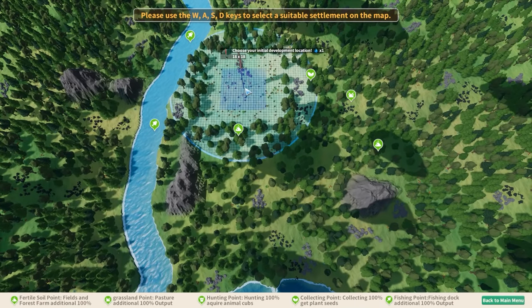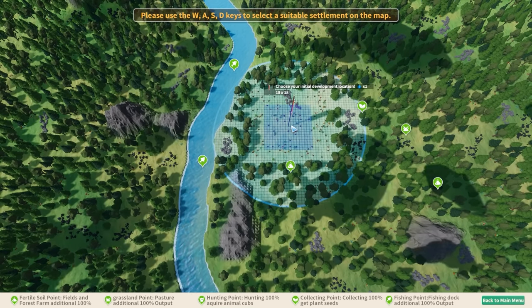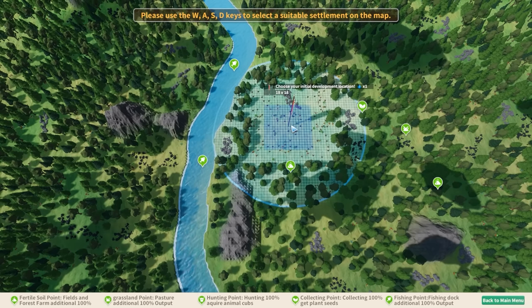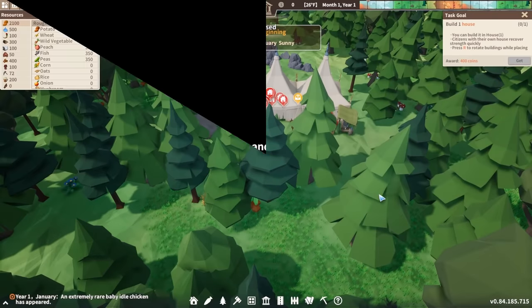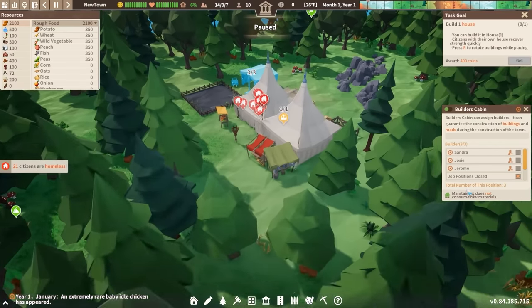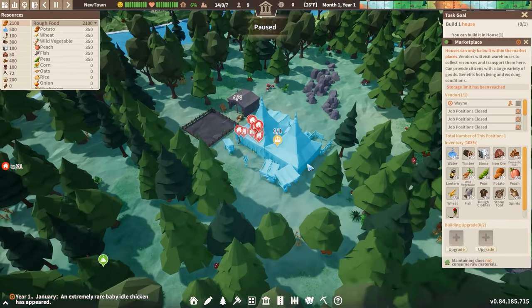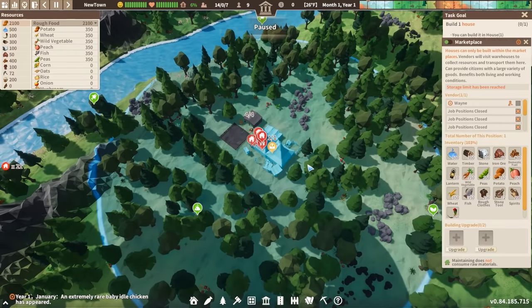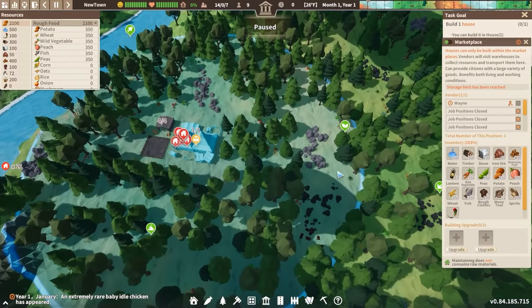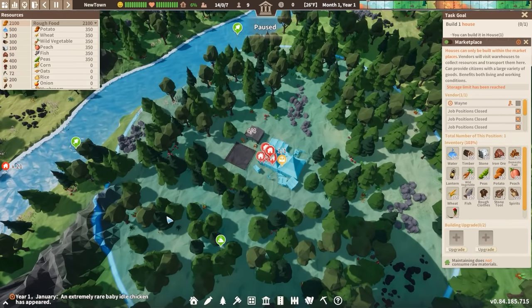I'm thinking we might set up right in this general vicinity. It's close to where the fish is going to be located, it's next to a mountain, and it's got a good fertile area for extra food from our first farms. So we'll set up right over here. Now we do start off with a few different buildings — a simple storage shed and a builder's cabin where we will be able to assign people to work as builders. I can go ahead and assign another job right now so we have four builders. Then we have the marketplace, which kind of functions like a town center in this game. Houses have to be built within range of the marketplace, and the people who work here will gather up resources from storage yards and bring them to one central location so that people will be able to get what they need nice and quick.